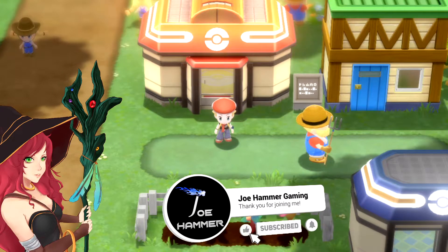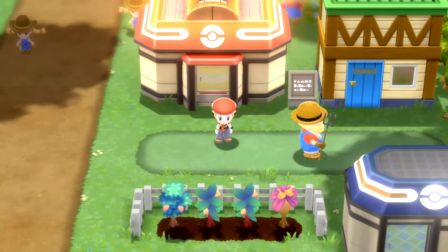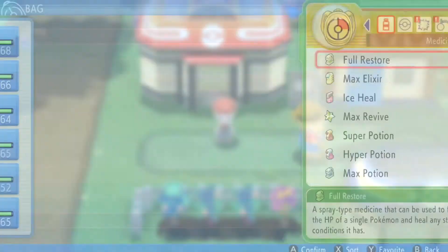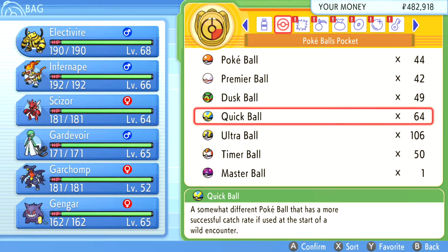Welcome to BDSP, and it's time for us to find Unown — and not just one Unown, but all of the different versions. To begin with, I recommend bringing along, if you have access to them, a series of Quick Balls.